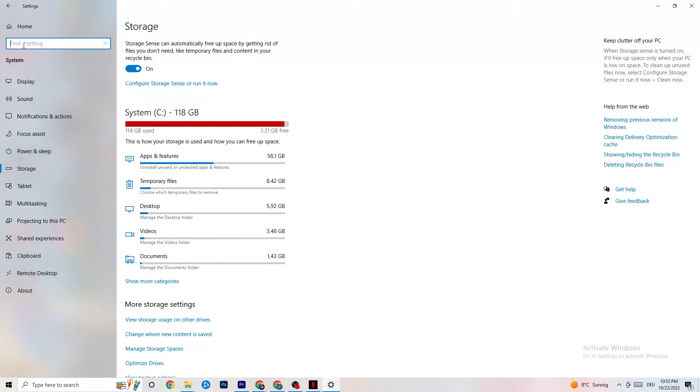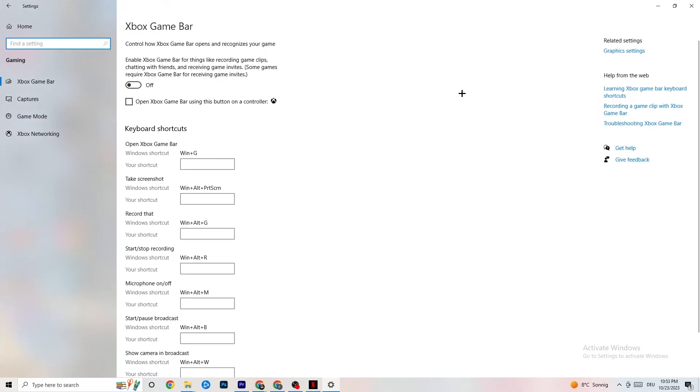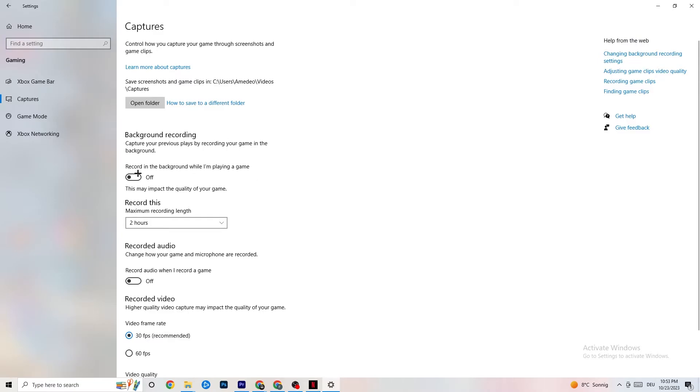Go back to the main Settings and click on Gaming. Navigate to Xbox Game Bar and turn it off. The Xbox Game Bar consumes a lot of performance, and on a low-end or average PC it can actually cause your game not to launch or to crash. Just keep this turned off.